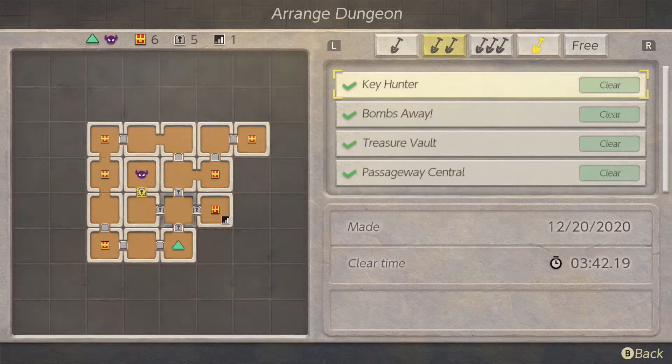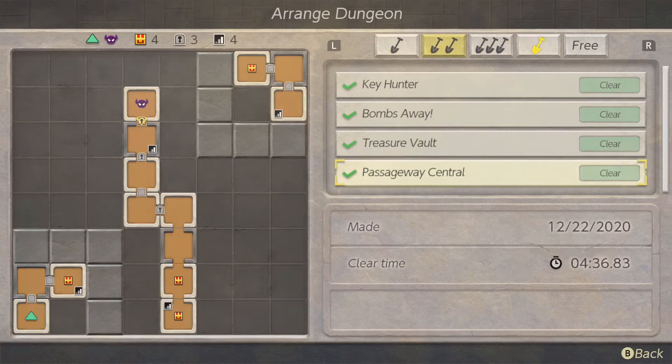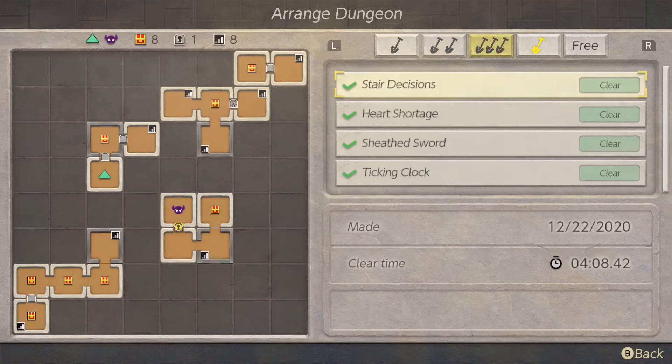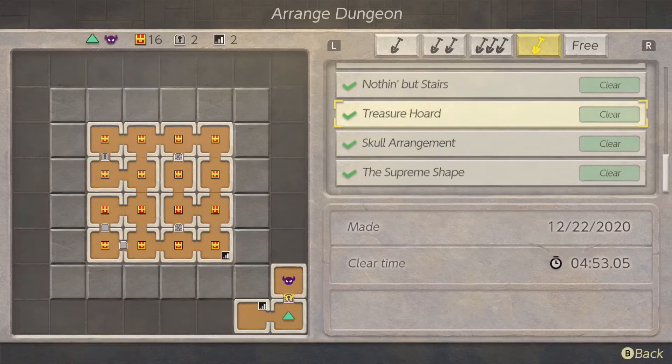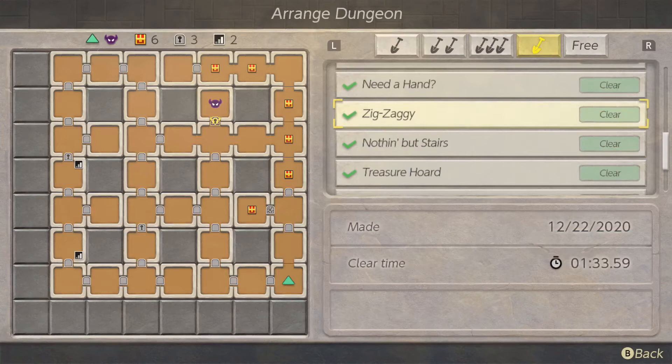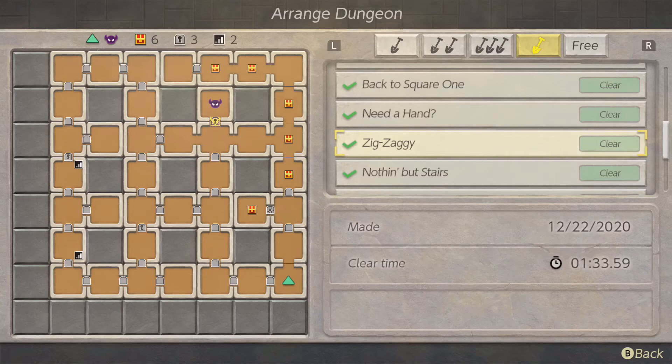The last tier — the gold shovel level challenges — only gives you money, so those are only for players who want an extra challenge. The trick to doing the largest dungeons, where you have to fill every space, is that you only have so many straight horizontal and vertical pieces, so you have to use a lot of end pieces and corner pieces. It would take forever to go through the whole dungeon if you approached it wrong.